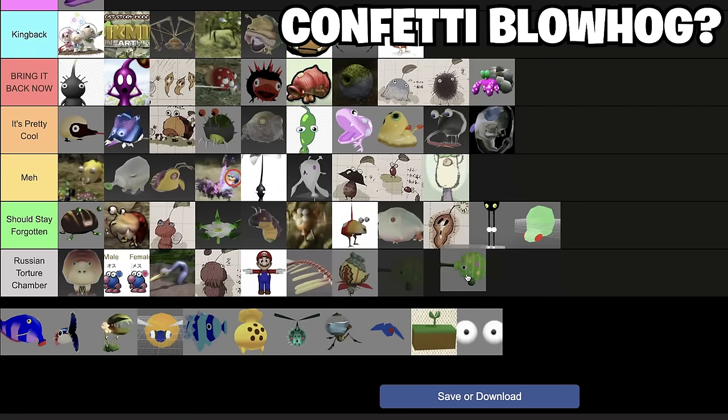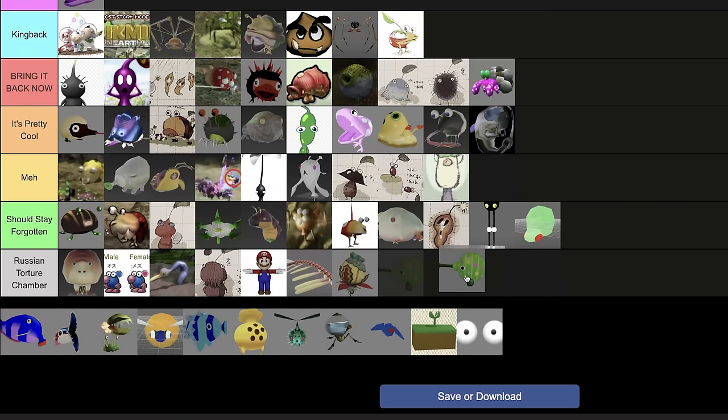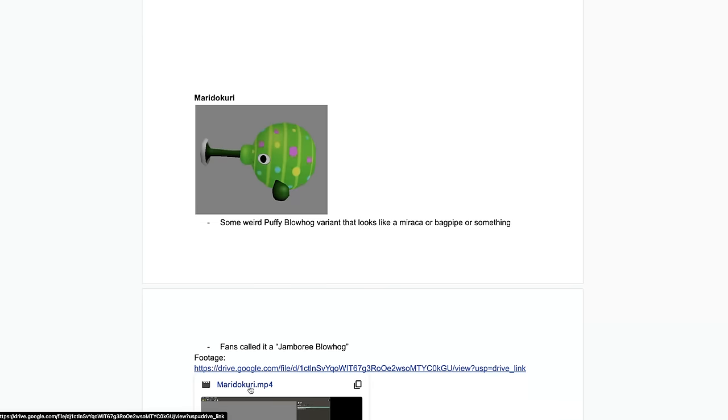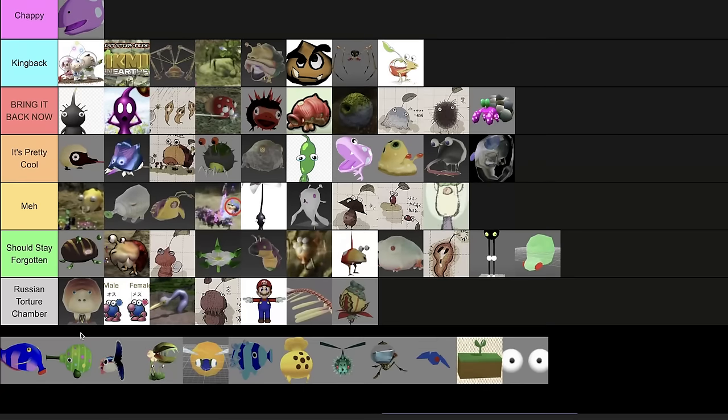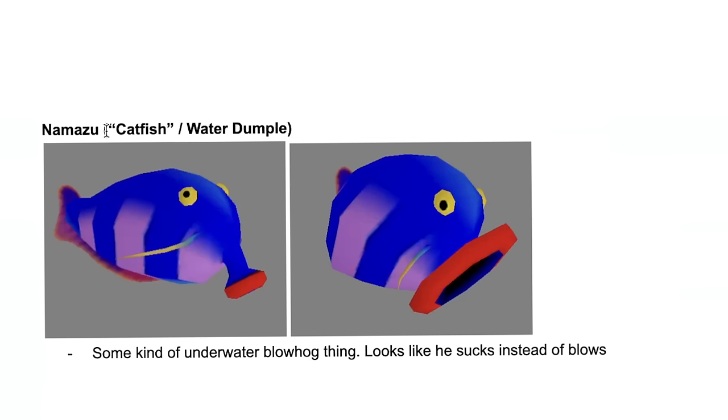We have some sort of blowhog — looks like a balloon blowhog, a mixture of the Careening Dirigibug and the Puffy Blowhog. It's very stylized and I like it. Fans call it the Jamboree Blowhog. I'd like to see it — there are only two Puffy Blowhog type things, so why not? Bring him in.